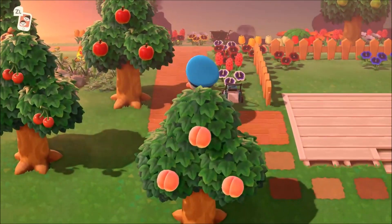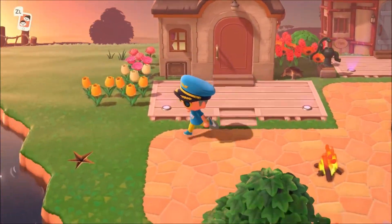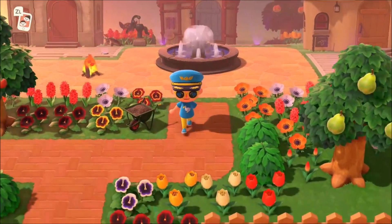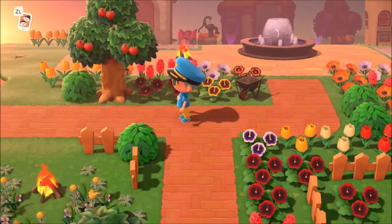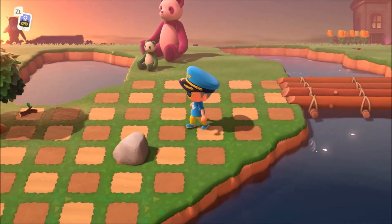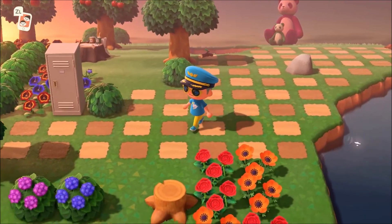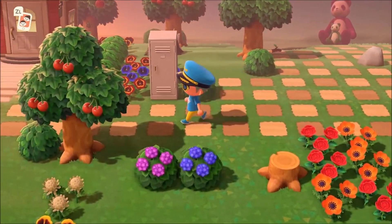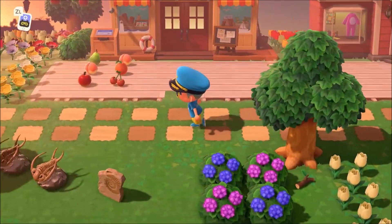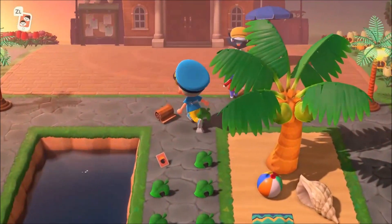Each day you are allowed to get four total points from flying that go towards these unlocks — frequent flyer flights, if you will. You get one point for visiting a mystery island, one point for visiting Harvey's Island. You can go to four mystery islands in a day for your max of four, but you can only get a max of three points from visiting friends' islands. If you go to eight friends' islands it will still only be three points from those friend visits.